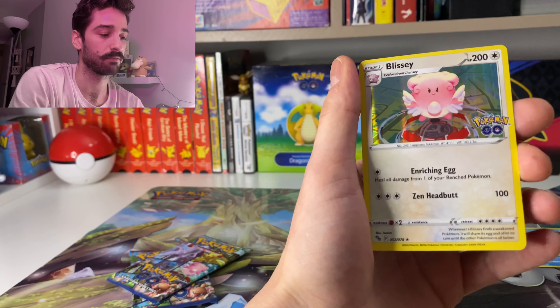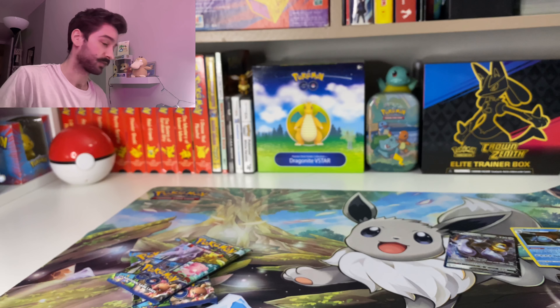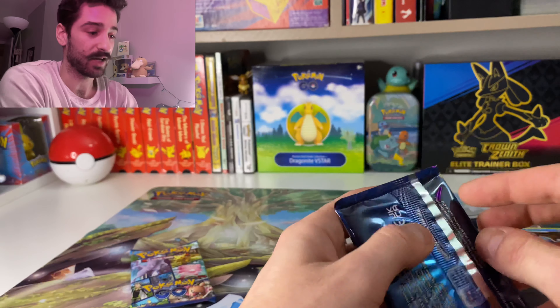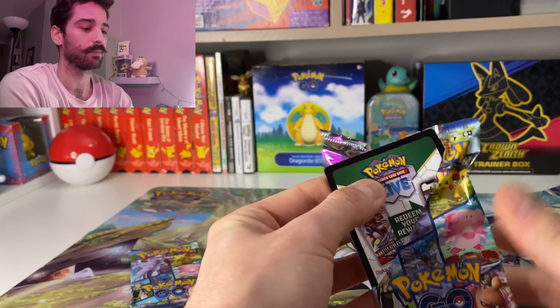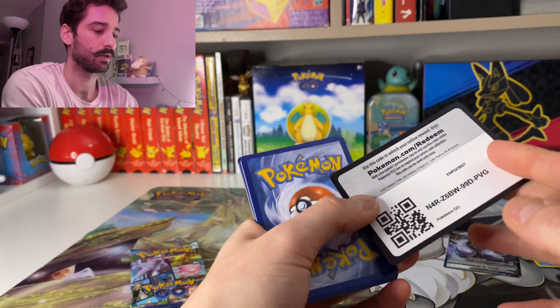I'm going to have to flatten this mat out — it's kind of rolling up on itself. So cool though. I had no idea that was in here. I didn't read the box, but on the front it just says one foil promo and eight packs. It didn't say anything about the pin either. But here we are — now we have a mat.